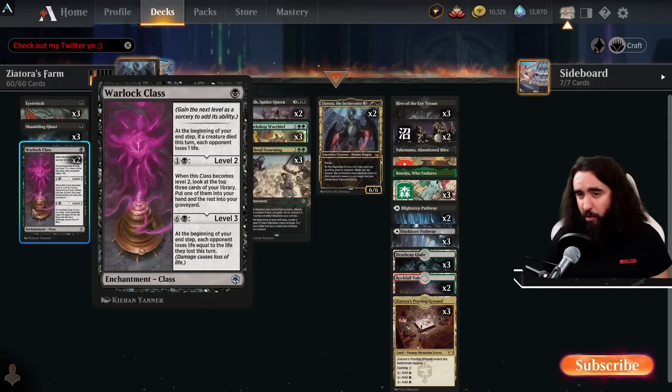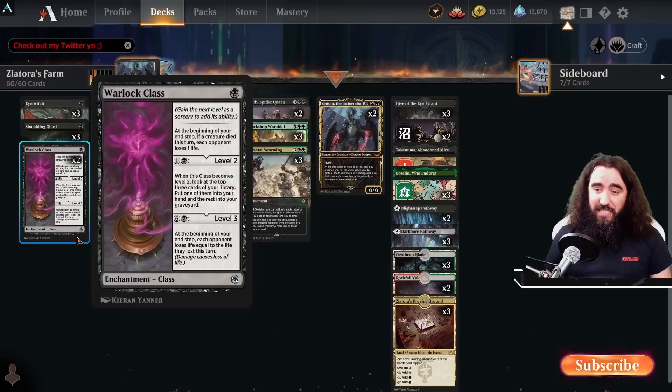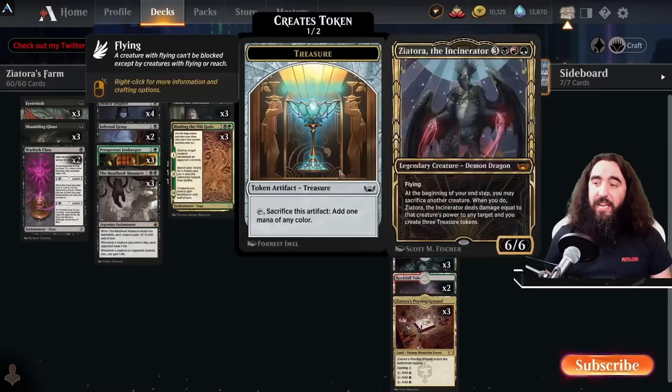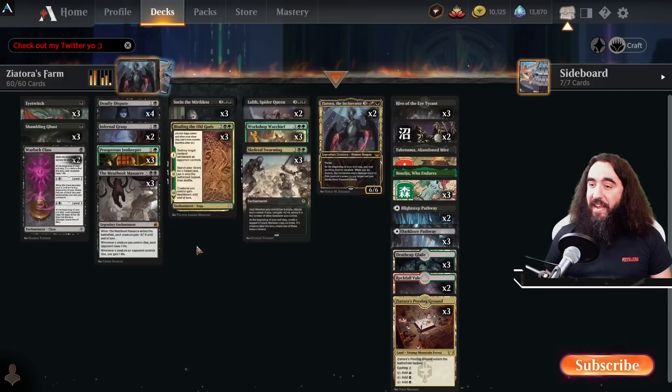The Warlock class also helps us find whatever we need — so if we draw a lot of freaking lands, which will happen — spoiler alert — you can decide to get whatever you want, throw the rest away. And maybe we get to the seven mana as well, which with the Zeatora is pretty darn possible. So that means that whatever damage you dealt to your opponent, you deal it once again. You can fling something into your opponent's face and double the damage once more. Oh my lord, freaking disgusting.